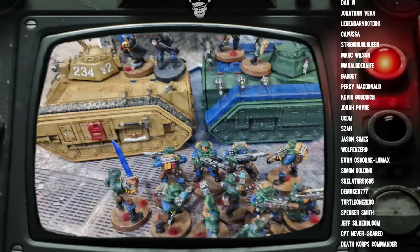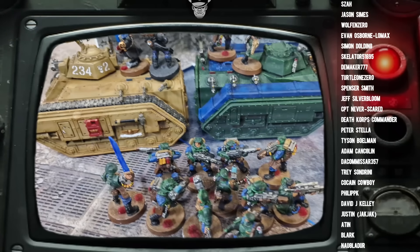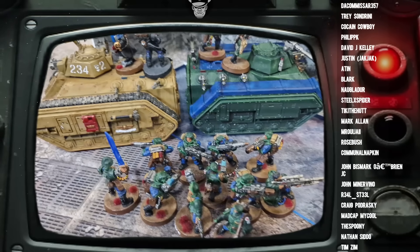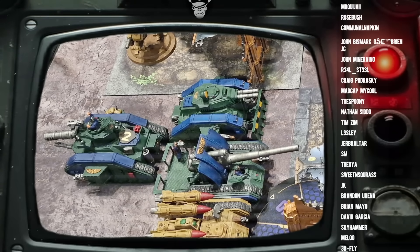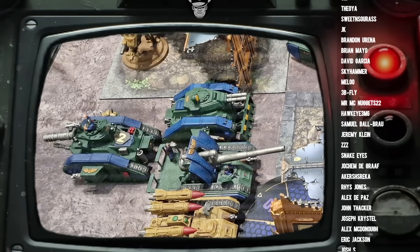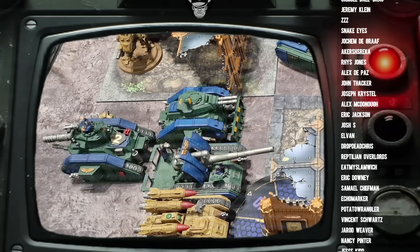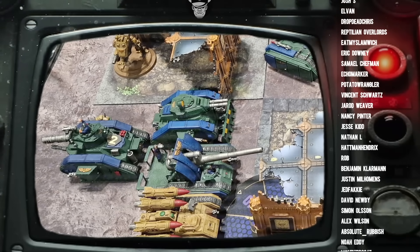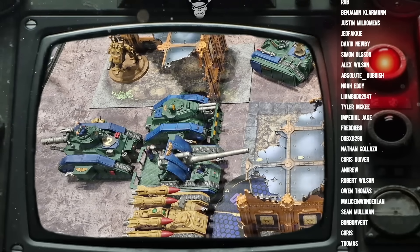For example, the list I took to Adepticon performed really well — I ended up going 3-1 at that supermajor. But it only had 3 orders. I had 6 Chimeras with some infantry inside, a couple of normal Russes, and 2 tank commanders, one of which had Grand Strategist. This really limited the amount of orders I could do. I had to essentially decide if my artillery — I had a couple of Basilisks in there — was going to be hitting accurately, or if my tanks were going to be hitting accurately.